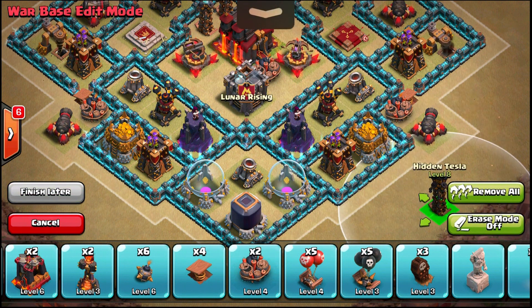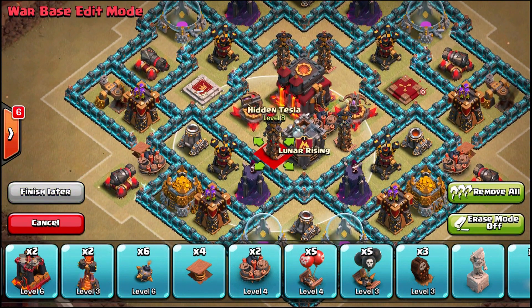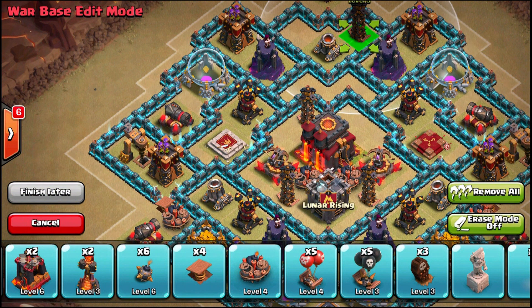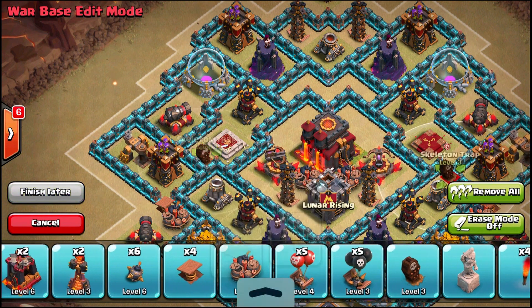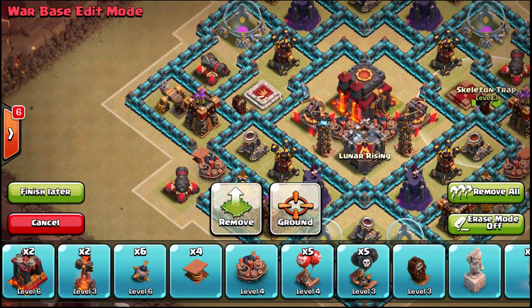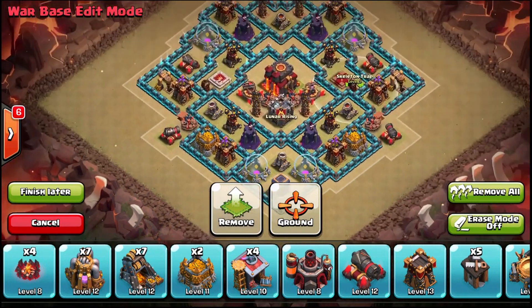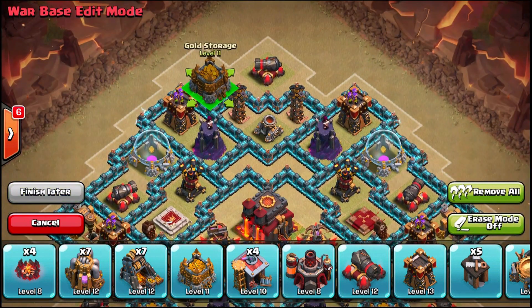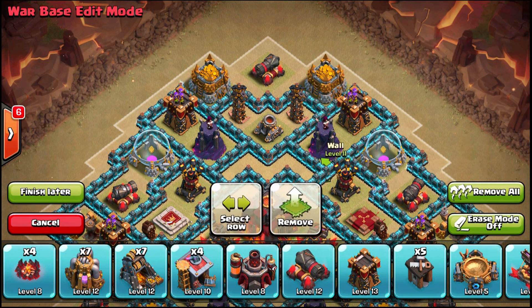You just cannot take down a level 5 golem as a TH9 — you need to pull them away from everything, pull them off to the side. I'm going to put the giant bomb there so hogs go across it if they do use hogs, and place the Teslas on the side rather than up top. This brings hogs to the side so they can't take out just one side. The skeleton traps there will aid heroes in pulling troops to the side and drawing things from the bottom left and right.